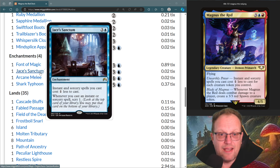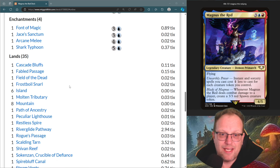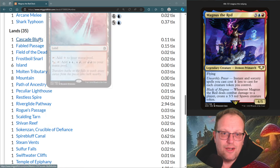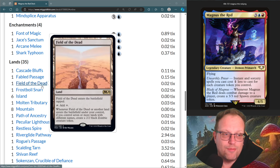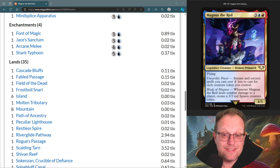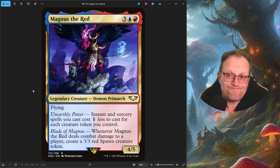We might be a little bit short on lands — maybe a couple of cards to take out, like Font of Magic, to go up to 36 lands. We have six islands, eight mountains, and a whole load of red and blue lands. Strangely, in a red-blue deck, we have Field of the Dead — if we can hit seven different land types and start making zombies, it just makes Magnus even more powerful. That's my take on Magnus the Red — it's a spells deck at its core, though the spell count is a little low.